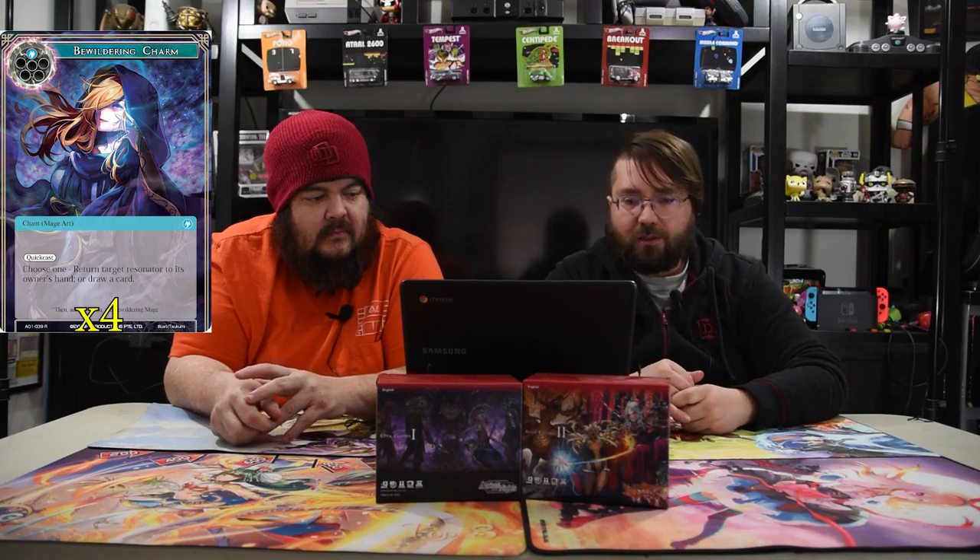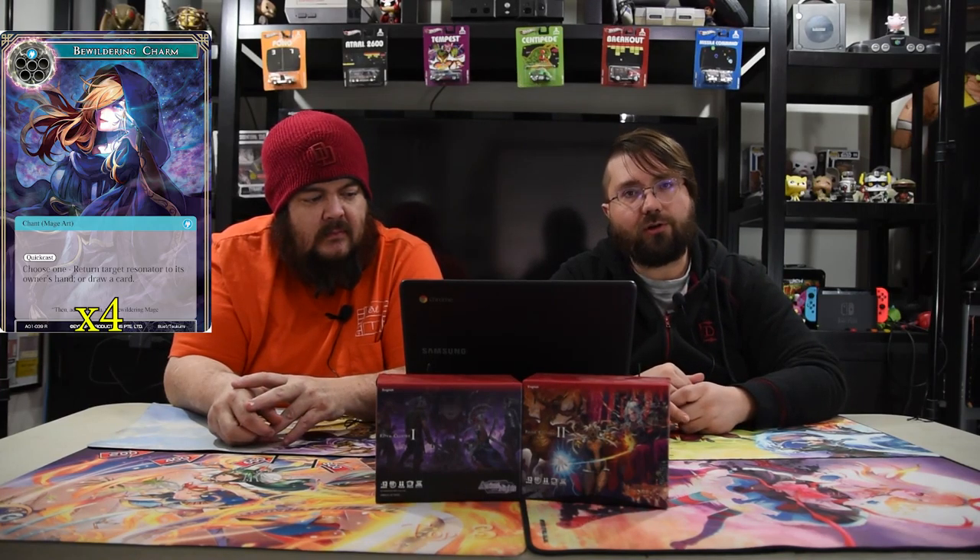Now into the spells. First is Endless Purse — one of the treasure cards. For one blue, draw a card and you have no maximum hand size for the rest of the game, and it shuffles back into the deck, so you'll always have it and never draw out. Next is Bewildering Charm — one blue, quick cast, choose one: return target resonator to its owner's hand, or draw a card. Good options for one mana.